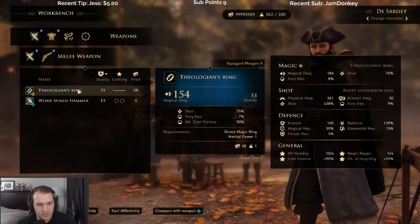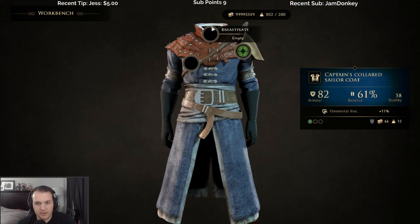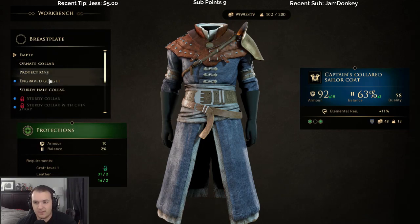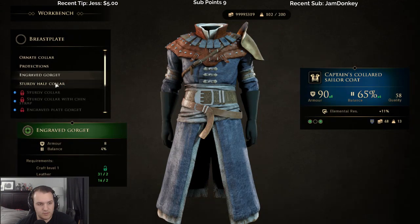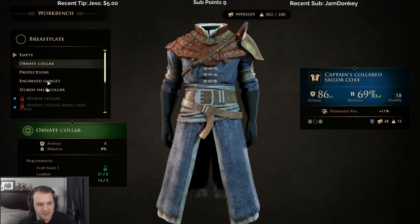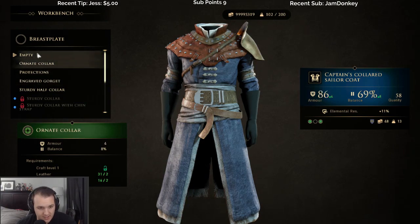Can't upgrade the ring. For armor, we can put resistance — elemental resistance. Where does it tell us? Okay, so this is just adding balance and armor.